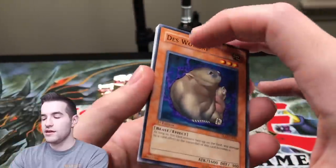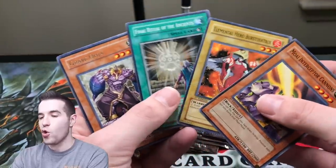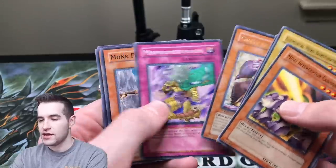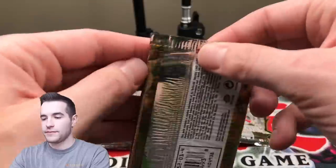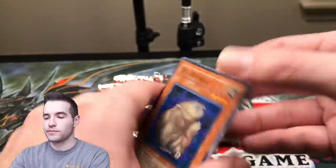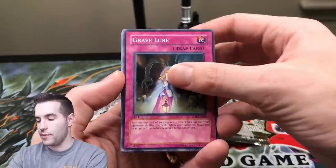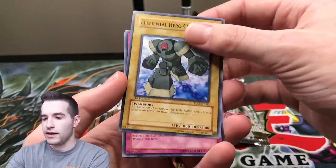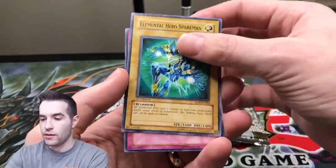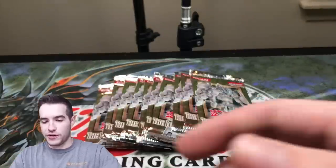Come on, where's the Ancient Gear Golem? Come on, Crowler. We can't even open these packs — what is the deal here? We're gonna have to do the card trick. That's the only way, and it doesn't even really work — it kinda works. It just spoils it later. This one's spoiling it on the first card. Card trick, here we go. White Ninja. Gravelure. Win the Win Charmer. Penetrable Formation. Des Wombat. Clayman. Lab. Sparkman. Real Surrender. We are on a cold streak. We are on a major cold streak.